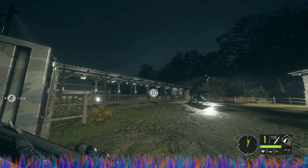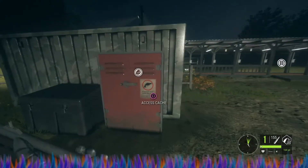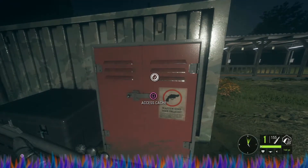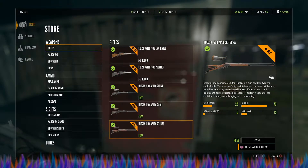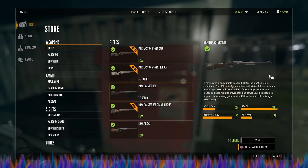You basically break-barrel it and then put your ammo back in. Now we're going to look at what this gun has going for it. There are two versions of the 338 — one is in the base game, and for the base game version you must have a rifle score of 4,336 to be able to purchase it.